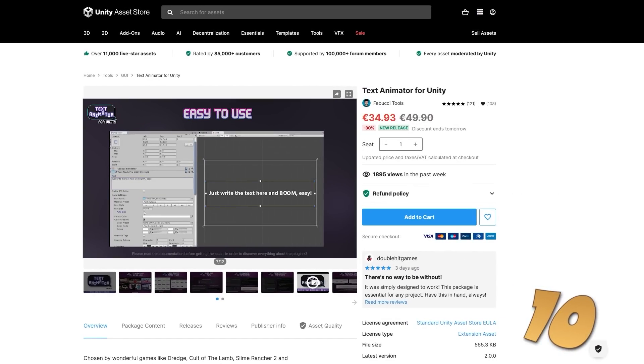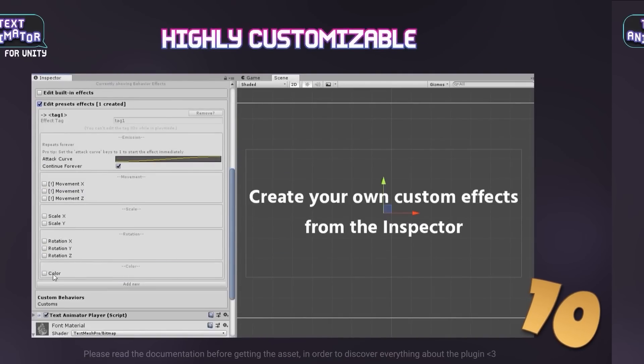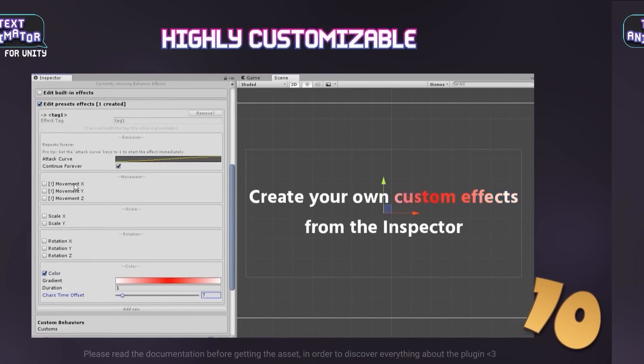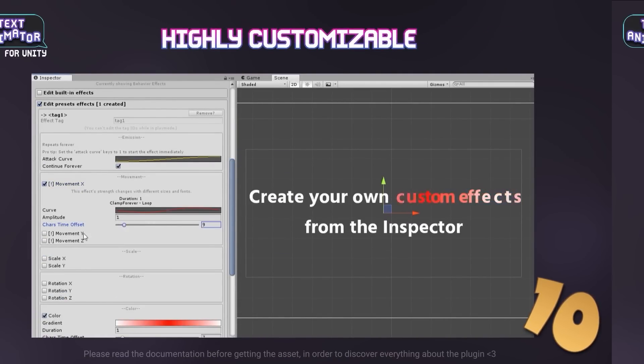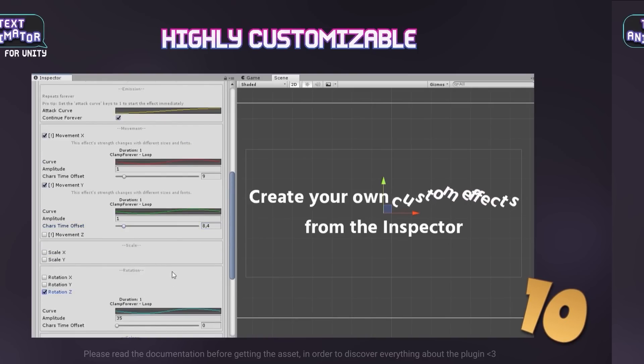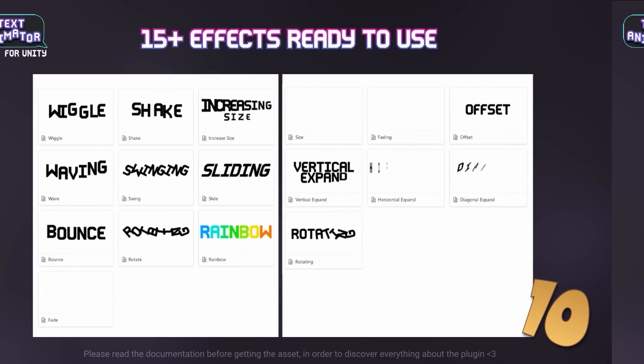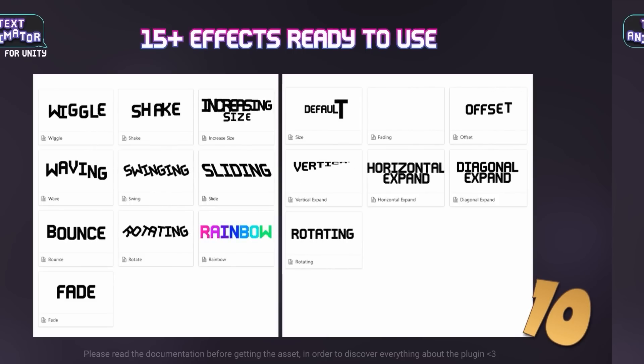Starting off with a massive update to an already existing excellent tool, it's Text Animator version 2. This is one that I've had on my list to do a full review for quite some time — I've used it a tiny bit and what I saw was awesome. Basically it's a tool to really help you make your text stand out. You can add all kinds of effects and animations, you can make it wave, shake, rotate, change colors, fade, bounce and tons more.